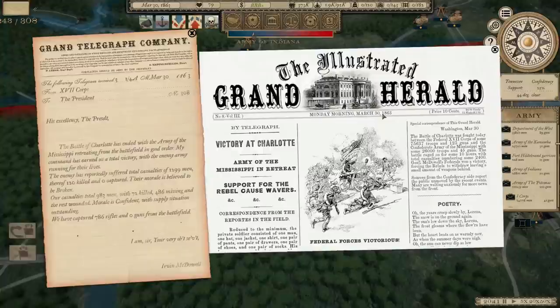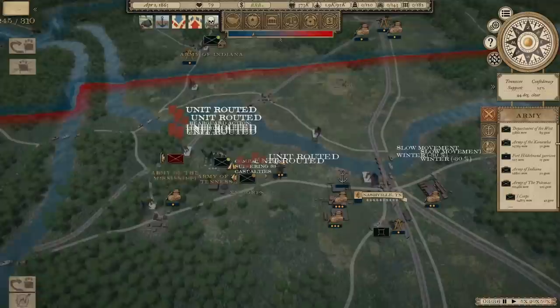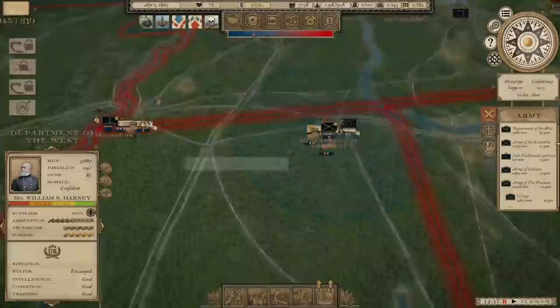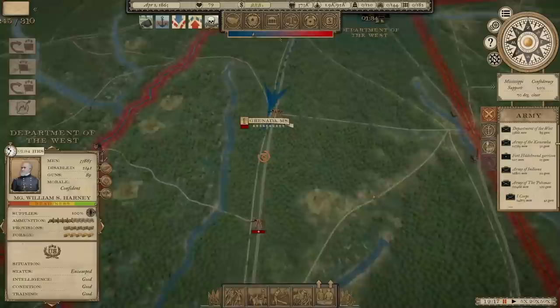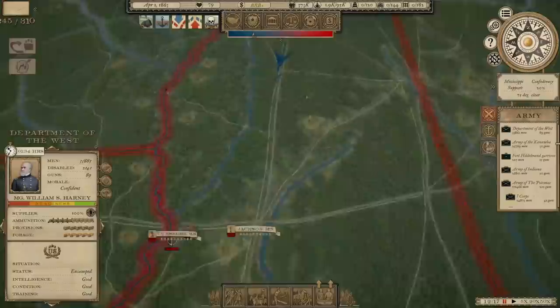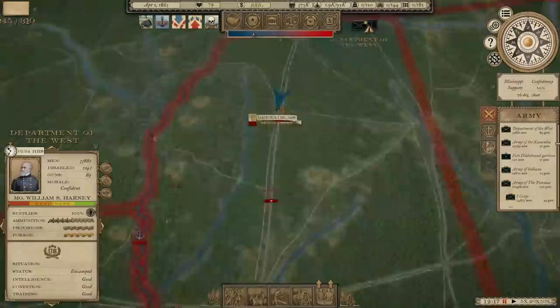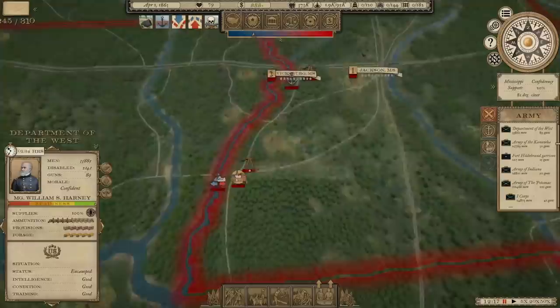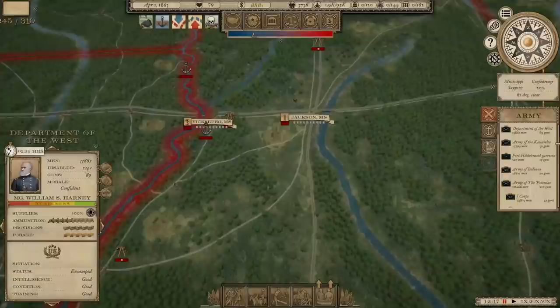We auto-resolved the battle because of such an overwhelming advantage in numbers and we were able to successfully drive them off. I'm going to use this as an opportunity to move ever southward. How about the Department of the West under Harney? He's fully ready, so we're going to make a move down to Grenada, Mississippi, with the idea that the next move will be Jackson and then Vicksburg. Historically, Grant did try to come down from this side while he sent Sherman down the river to land just north of Vicksburg. It was a disaster at Chickasaw Bayou. In the spring of 1863 he came around south, crossed, fought at Raymond, took Jackson, then fought at Champion Hill, then laid siege to Vicksburg.